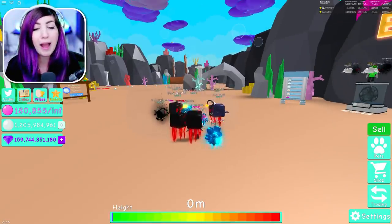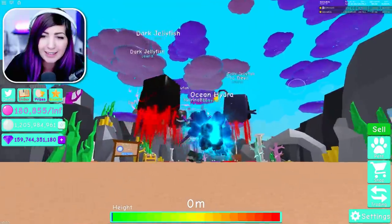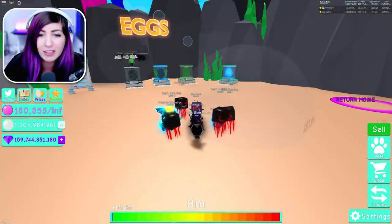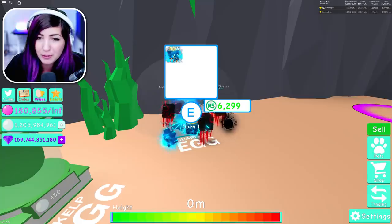So if you didn't see it, I just uploaded a video earlier today showing off the new world Atlantis in Bubble Gum Simulator. We unlocked all the portals and I hatched a couple of these legendaries. I also got one of these in the last episode.